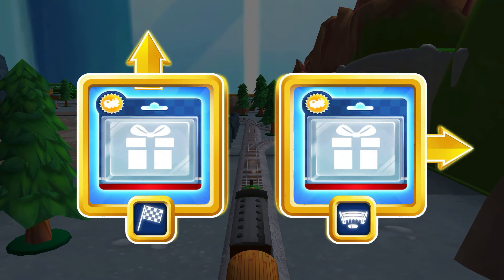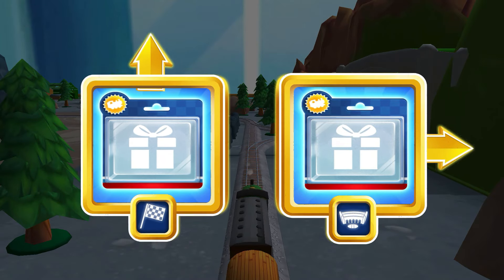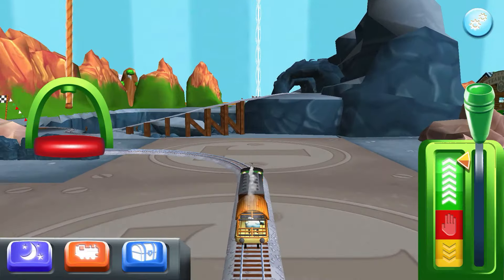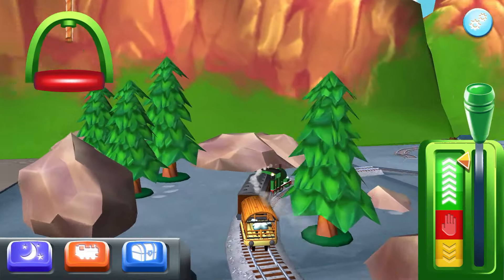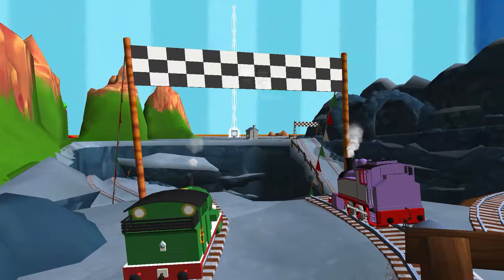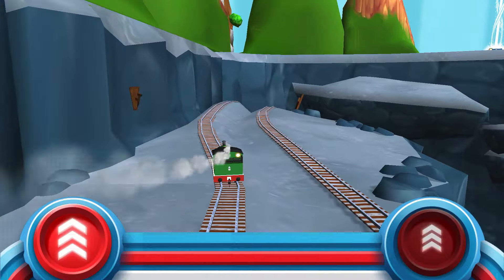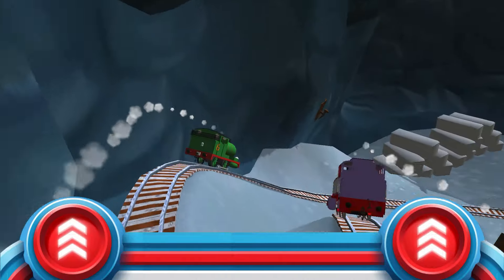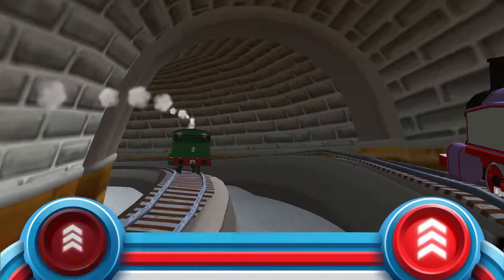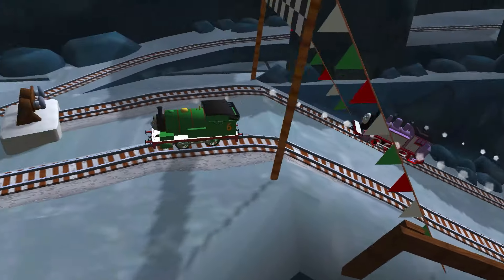Where should we go next? Right leads to Tidmouth Sheds. Forward leads to the Lava Quarry. Quick to the quarry for some racing fun. The engines love to race, so let's see who's fastest in a thrilling race through the quarry. Tap as fast as you can. That was great!